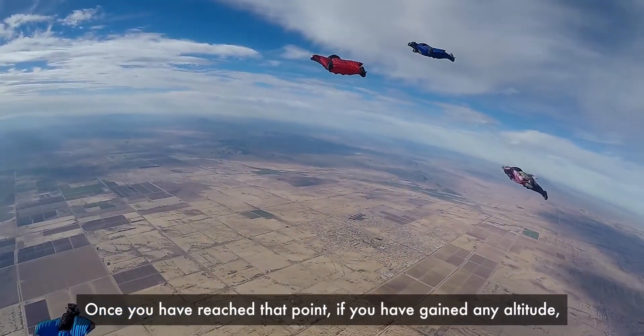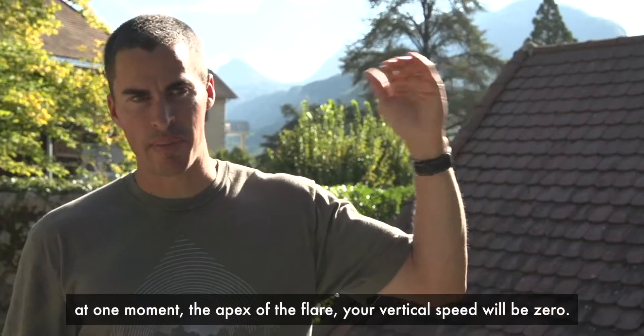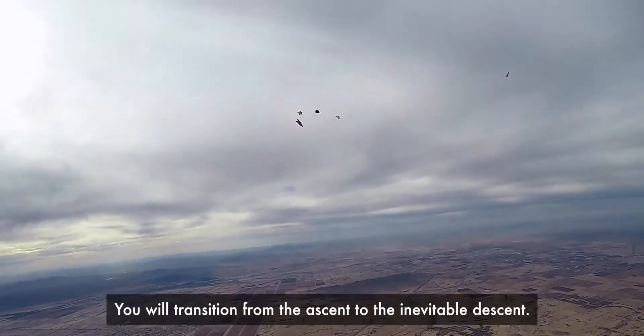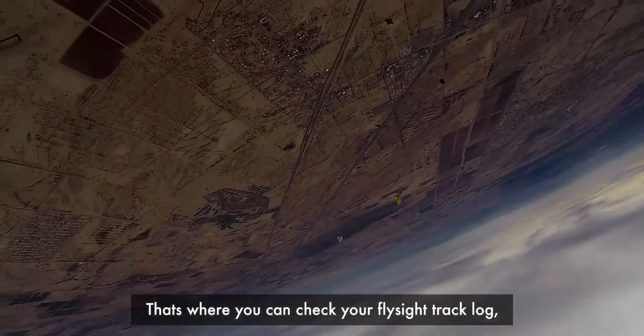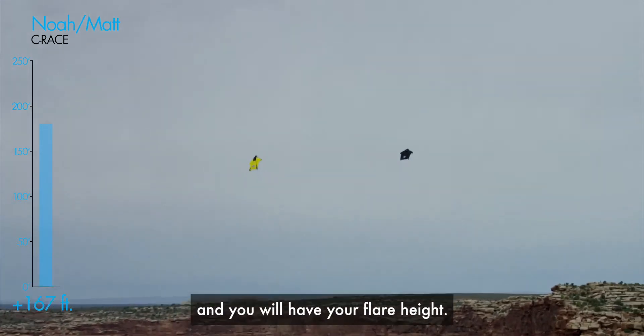Once you reach that point, if you've gained any altitude, then by definition, at one moment — the apex of the flare — your vertical speed will be zero. You'll transition from the ascent to the inevitable descent. That's where you can check your FlySight track log, mark it, look at the lowest point, do a little math, and you'll have your flare height.